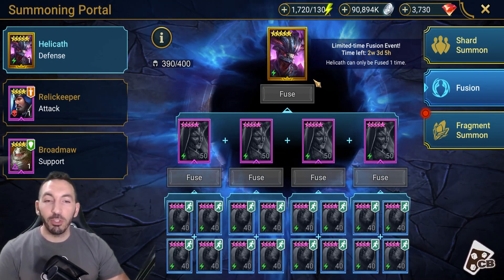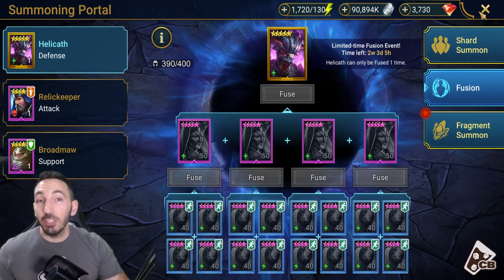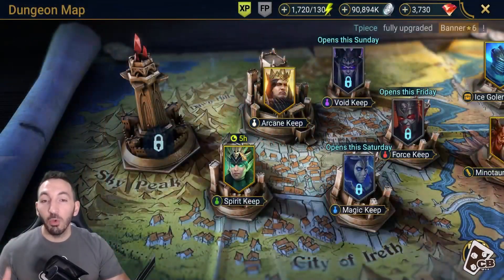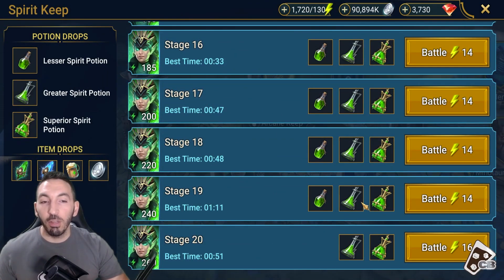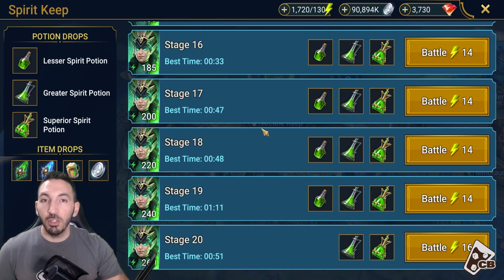Getting this guy as a fusion will be difficult. You will need a ton of potions and you will need to tackle the spirit dungeon whenever it's open. It's currently open because it's a Thursday — it opens on Mondays and Thursdays. You need as many as 144 greater potions, if I remember correctly, and then also a good amount of the superior potions as well.